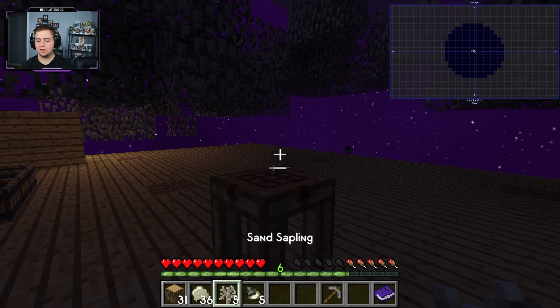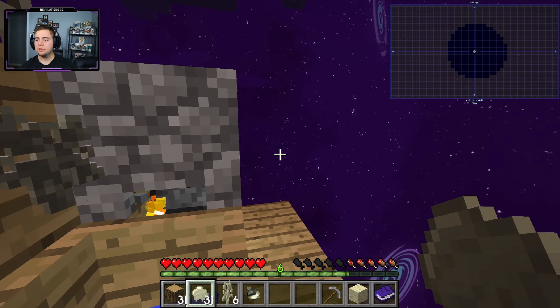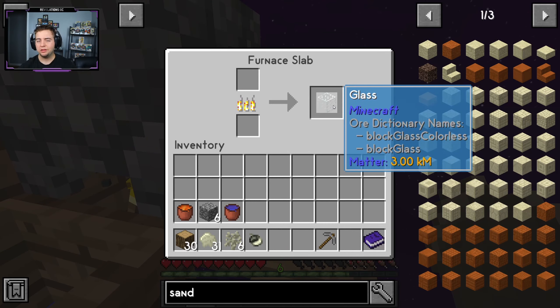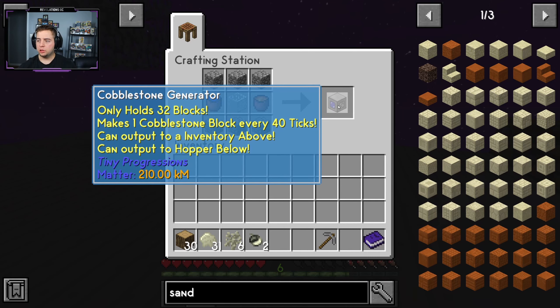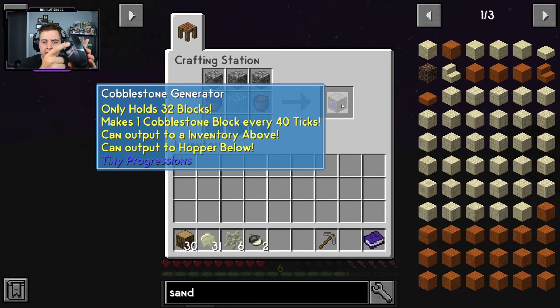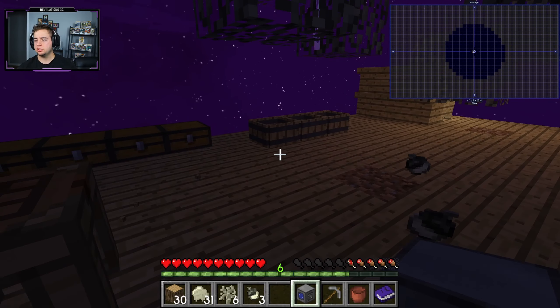I'm finally done grinding out the sand stuff. We have the primary things needed to make a piece of sand — and the reason we need sand is to make one piece of glass. The reason we need glass is for the cobblestone generator recipe. So let's do this — boom, boom, and boom — look at this, it's magic! I have a cobblestone generator!